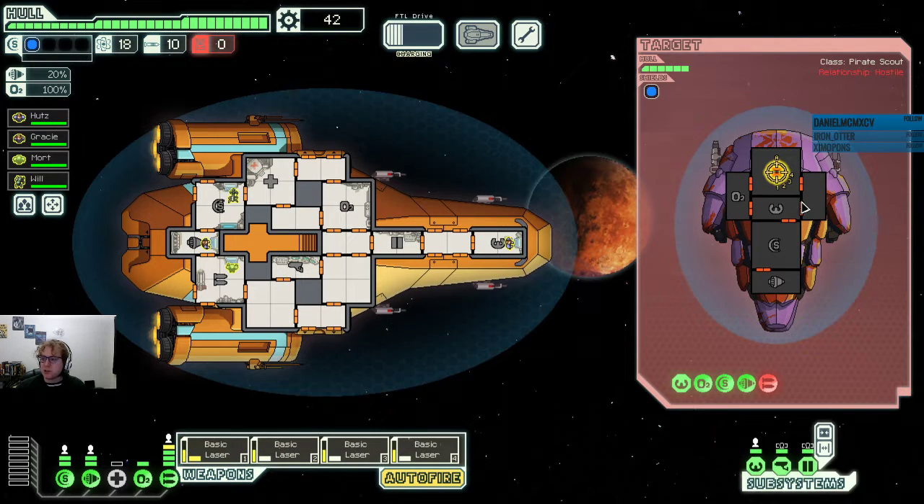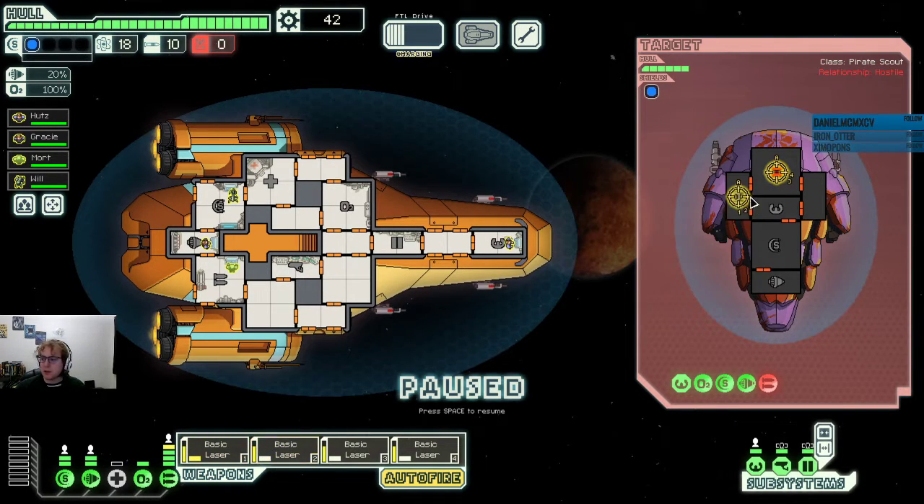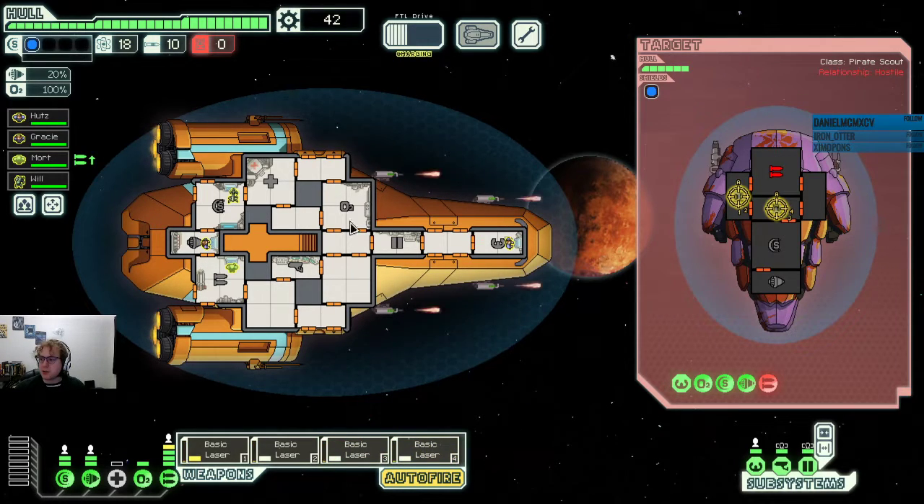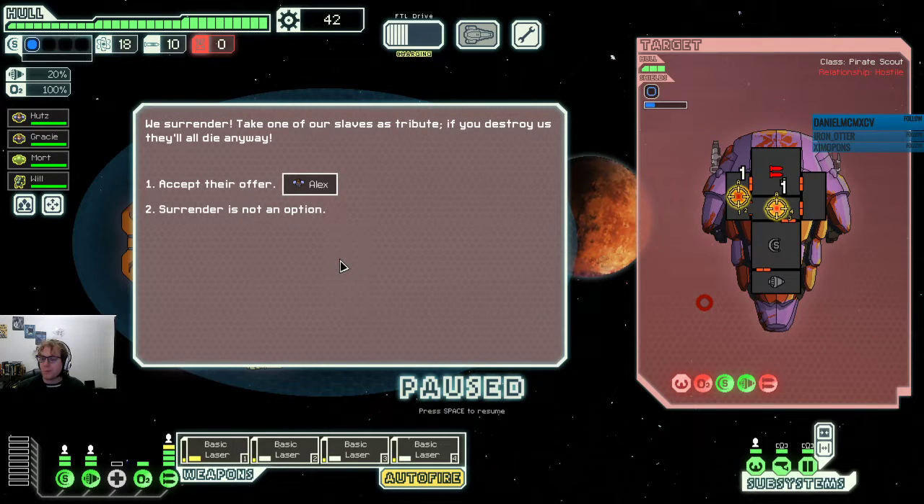From here we can go after oxygen or the pilot seat. There's going to be somebody in the pilot seat — we know that much. And they're offering me a human. These guys are worth about 50 scrap — it's hard to get folks like that. On the other hand, the scrap from the ship is pretty useful as well. I think we'll take it. It is a slaver, so it's a little bit tricky. Yeah, sure, we'll take it.